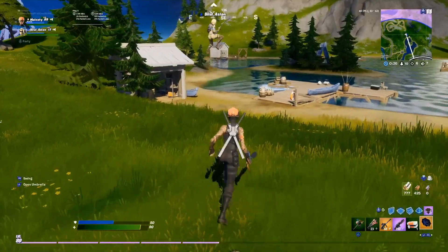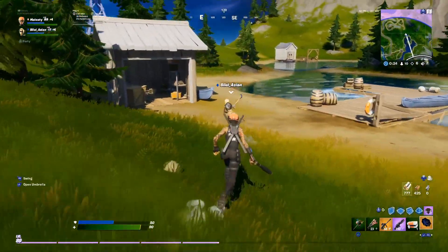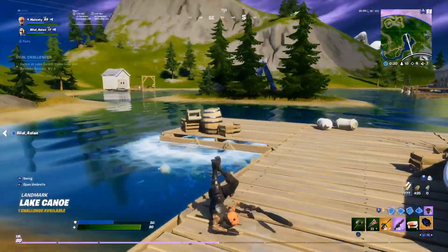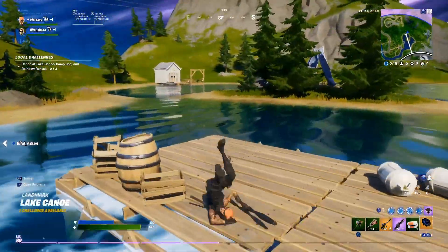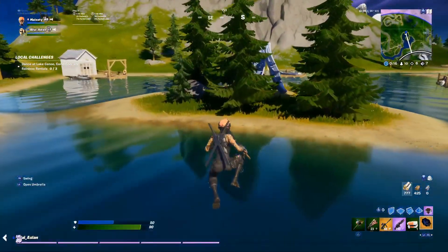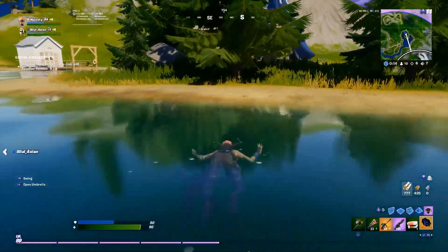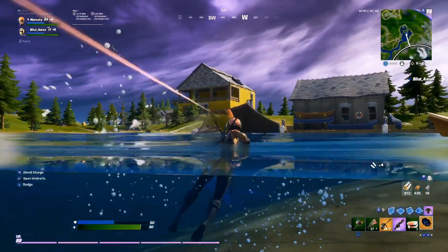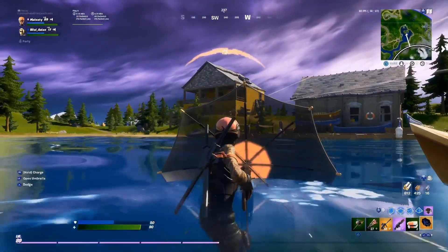The first new item is the Kingsman umbrella. You can hit with it, you can glide with it, and you can dodge with it in gameplay. You can also use it to gather mats and block shots.